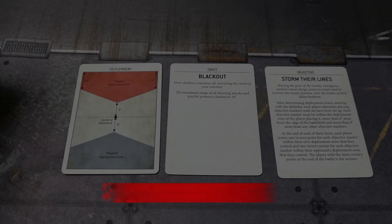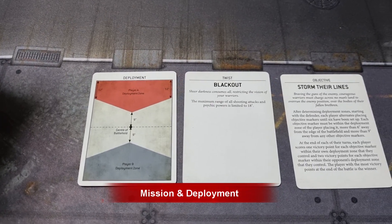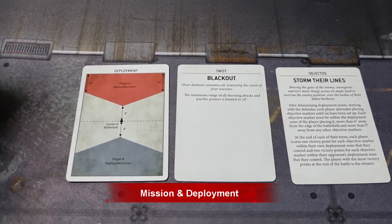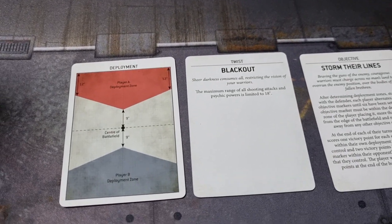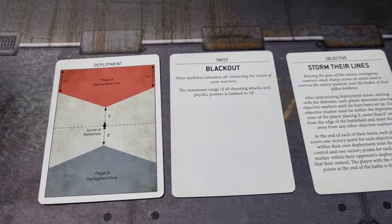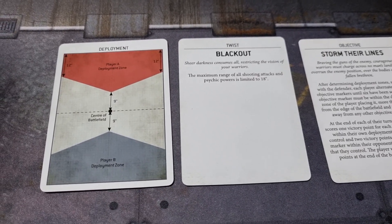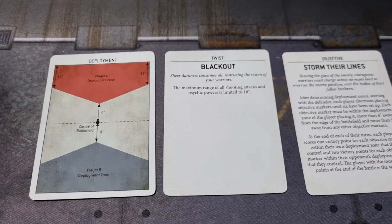For this battle report at 2000 points we are playing an open war mission. The deployment is triangular pointed edges at each long end of the board. The twist is Blackout — all weapons on the board are reduced to 18-inch range — which should be interesting for both of us.